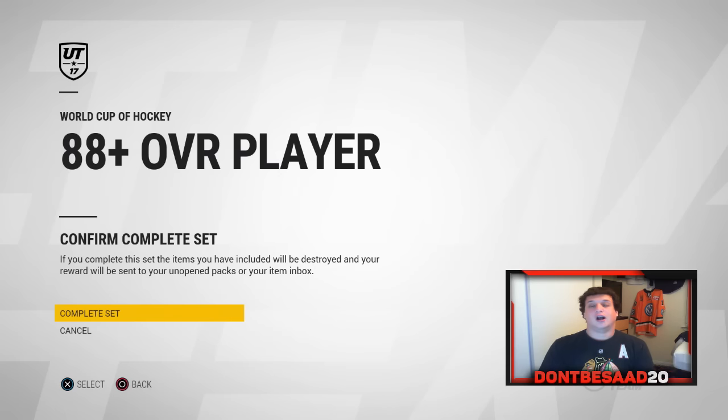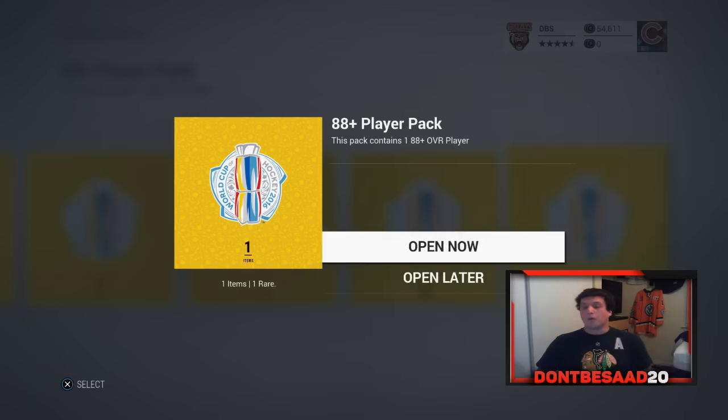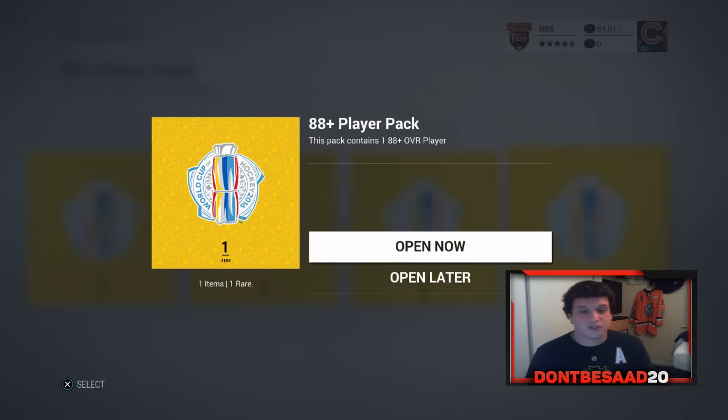Let's go to those 88 plus packs. We just put all five of those collectibles into the set. Let's go to the unopened packs and hit it from behind. I'm hoping for at least one special card — give me a Team of the Week or something. Got Carlson last time in these, but don't think I'll be that lucky. Temi Panarin going for around 40k — not too shabby whatsoever.